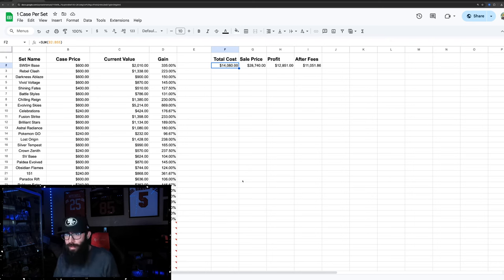If you were to sell all of this at current market price — $28,740 — that would be your profit of about $14,000 before fees. Now accounting for eBay fees at 14%, you'd be at about $11,000 profit. So spending $14,000 to make $11,000 — that's what modern Pokemon sealed investing looks like. I'm not talking about singles, just sealed product.